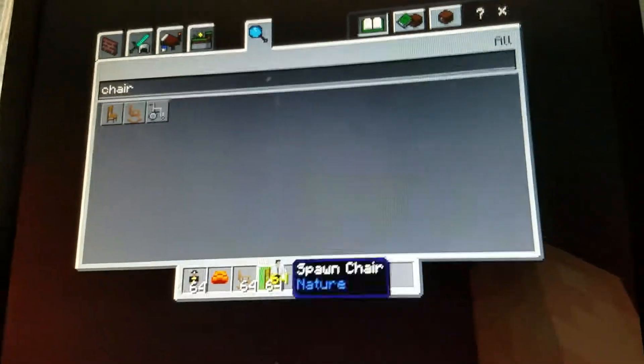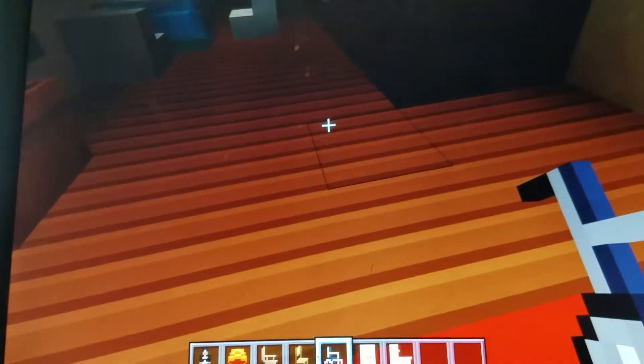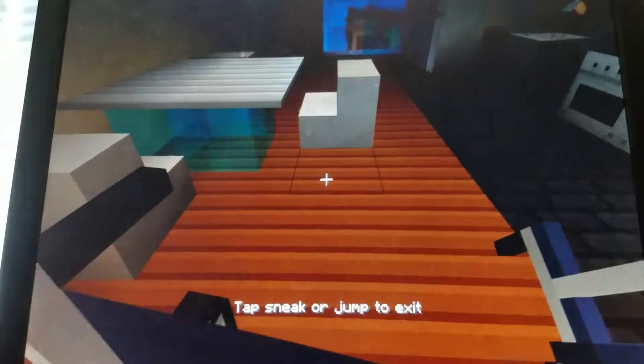Okay, we're going to get a whole bunch of furniture and show it to you. We'll see you in a sec. Okay guys, we got all the furniture. Here's the first one — a wheelchair. You can ride in a wheelchair.